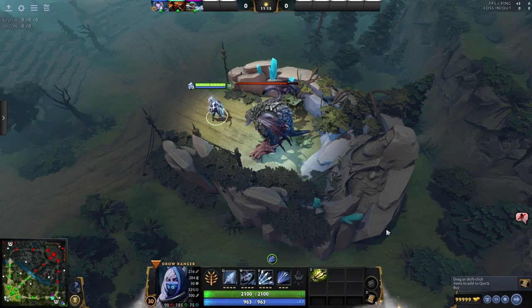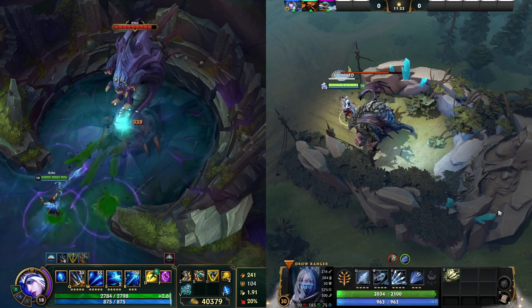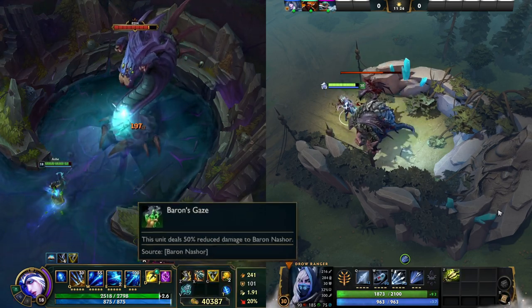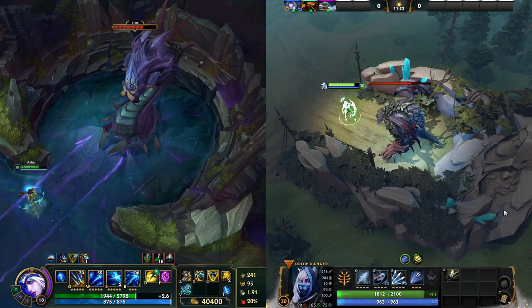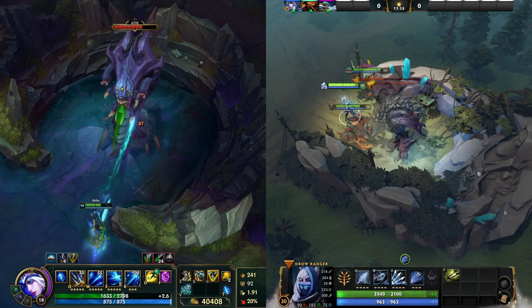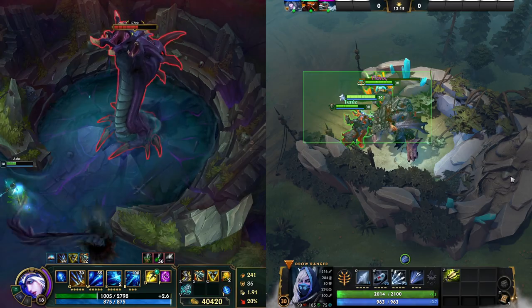Starting with Baron and Roshan, each one is designed to be difficult though not impossible to solo. Roshan has a chance to bash on attack, limiting the damage of whoever he's hitting, while Baron straight up halves the damage of those he attacks. Both have AOE abilities for teams to worry about, but Baron's are well telegraphed and in a big open arena, while Roshan's slam is near impossible to dodge and his arena is so tiny that you should basically expect to get hit.